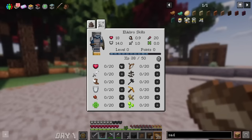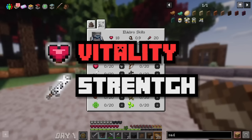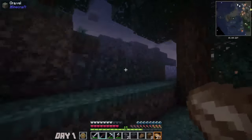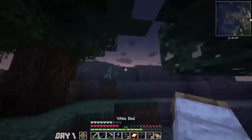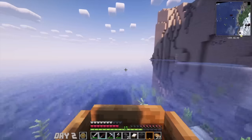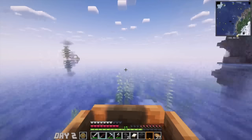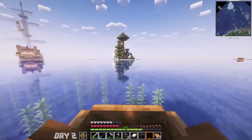Every stat has 20 levels, and some stats like vitality and strength can be ascended once you reach level 20. It's also in the quest book, which is really sick. I placed my bed down because it had been a very packed first day, and we needed to get on the boat to cover some extra ground.